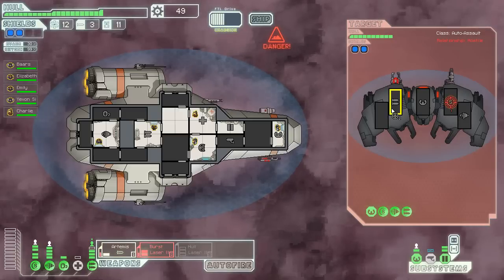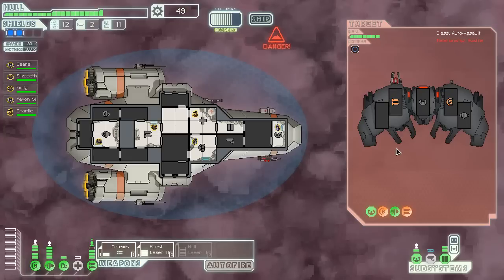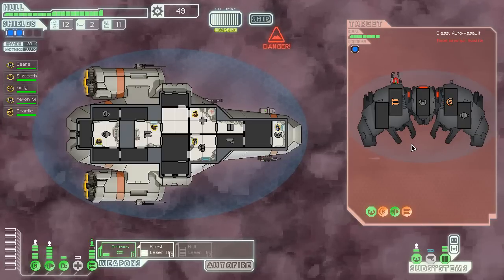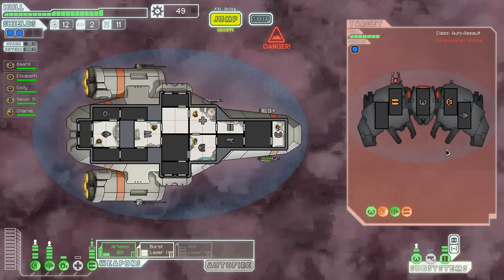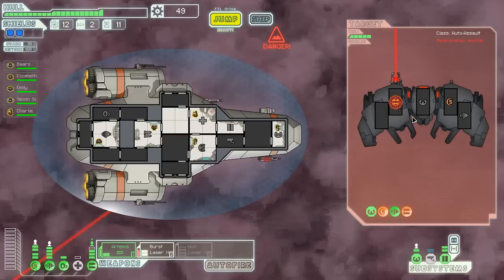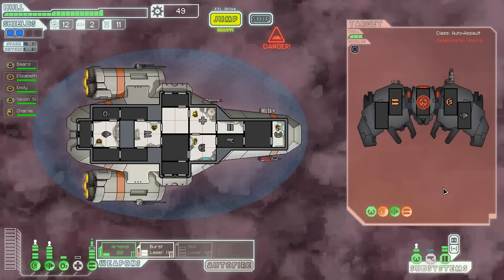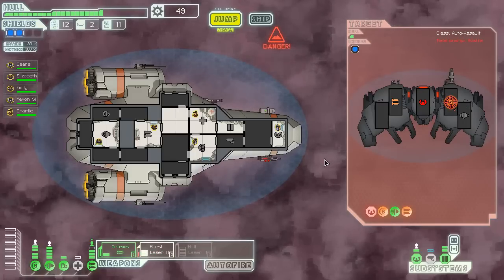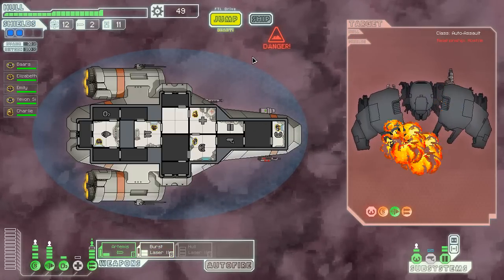It'd be nice if I could actually hit something. I'm almost out of missiles. There we go — that's all I needed. I'm not dropping another missile on you — I can just be here all night. There we go. Just hurry up and wait. I know what I'm going to do after this fight — it may seem a little counterintuitive if I'm going to go with a more offensive strategy.